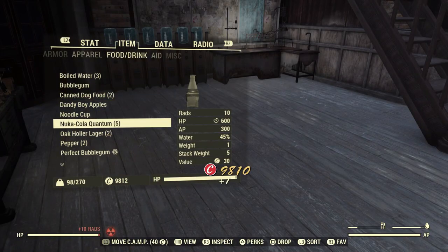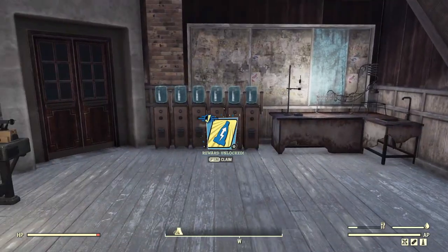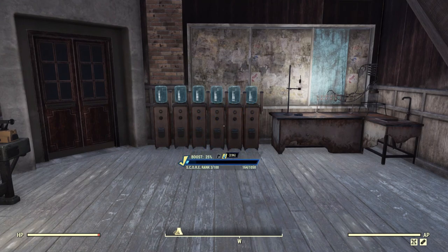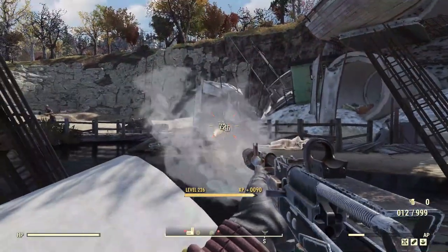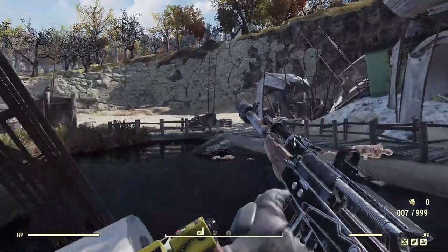Your next best option is to use them on a Tuesday. The score booster lasts for 24 hours real time. If you use the booster 2 hours after the reset, you can get double score for the Tuesday daily and weekly, but you can also get double score for Wednesday's daily, as long as you complete it within the 24 hours of activating it. Then just wait and do the same thing the next Tuesday — you end up getting double score for Tuesday's daily and weekly, plus Wednesday's daily.